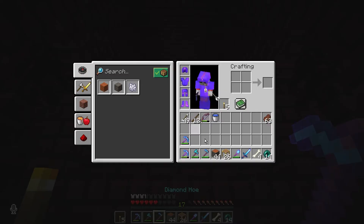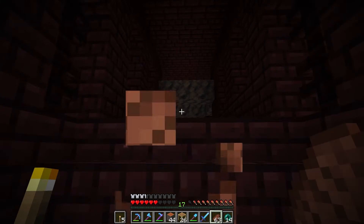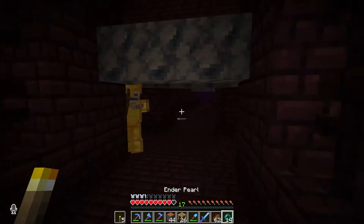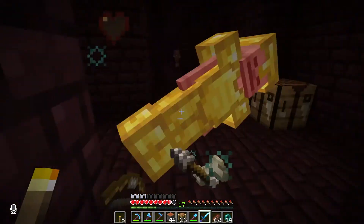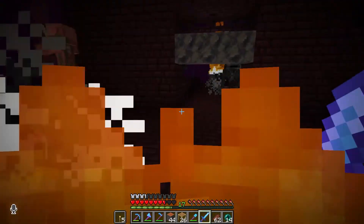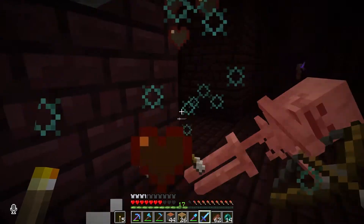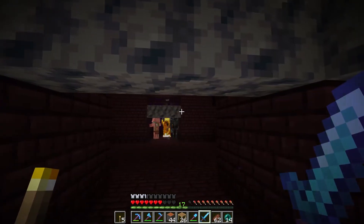We've got these guys — we've got archers, we've got blazes. We've got a golden one. Side-to-side dodge it! Oh no. We've got to separate these guys, we've got to use the cover. I'm on fire, I'm being assaulted. This place is insanely dangerous, guys.